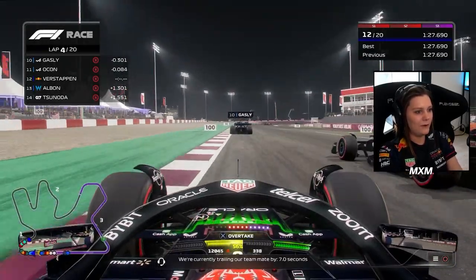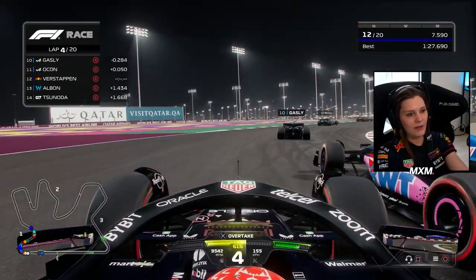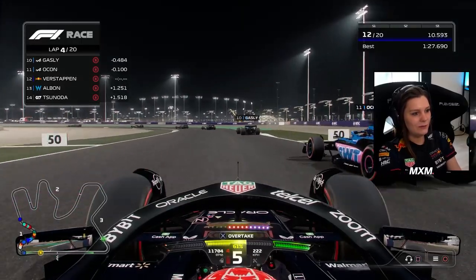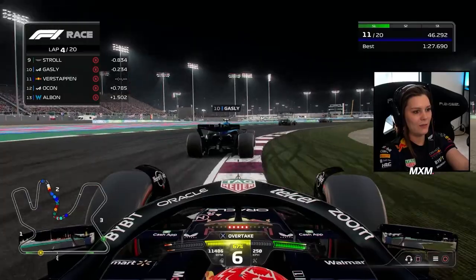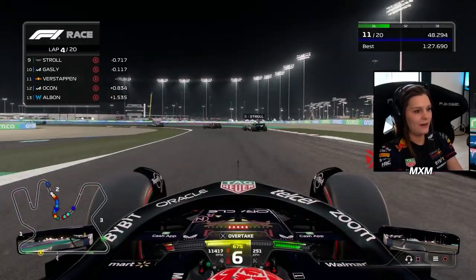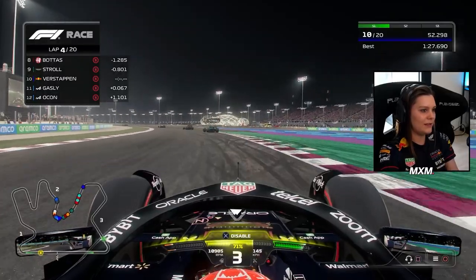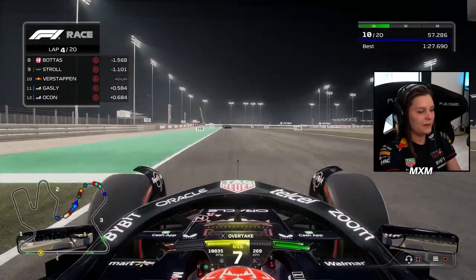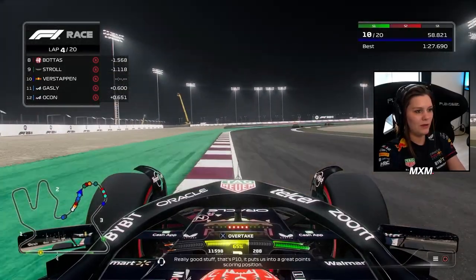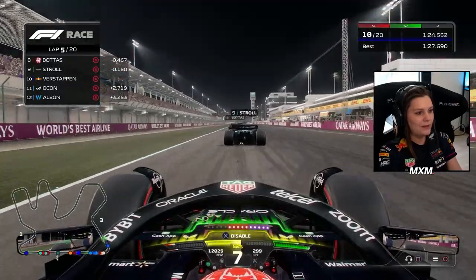Ocon is looking for the inside line here, but we try to go around the outside. Yeah, baby! I like this part too. I think this is also a main straight — and that's the biggest overtaking opportunity. Now up to Stroll. What are you doing in P9? Wing open, we close the gap behind Lando Stroll.